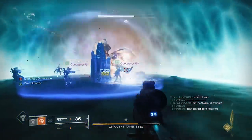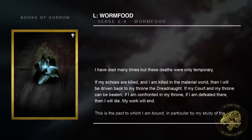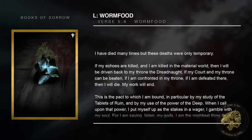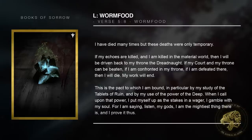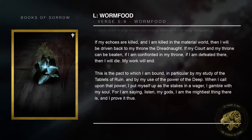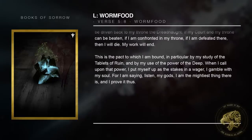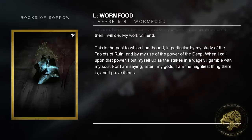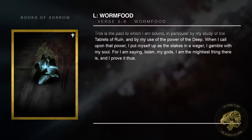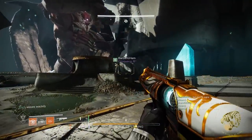Oryx explains this within the penultimate entry of the lore books in verse 5-8, 'Worm Food': 'I have died many times, but these deaths were only temporary. If my echoes are killed, and I am killed in the material world, then I will be driven back to my throne, the Dreadnought. If my court and my throne can be beaten, if I am confronted in my throne, if I am defeated there, then I will die. My work will end. This is the pact to which I am bound, in particular by my study of the Tablets of Ruin, and by my use of the power of the Deep. When I call upon that power, I put myself up as the stakes in a wager. I gamble with my soul. For I am saying: listen, my gods — I am the mightiest thing there is, and I prove it thus.' That is the doxology.